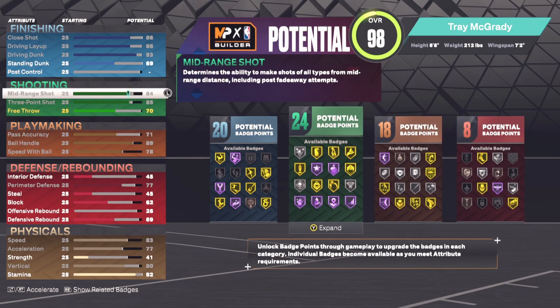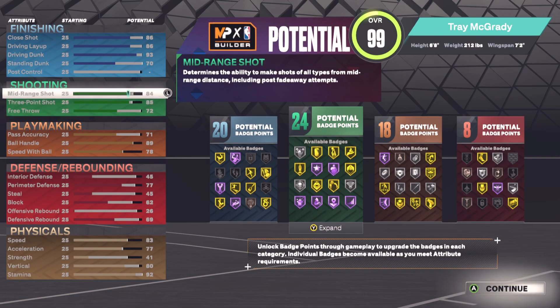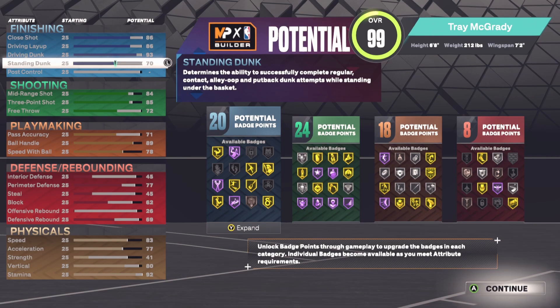I'll just pick this up to 70 standing dunk and put this back to 72 — these are our new stats. I wanted to get the 70 standing dunk just in case I couldn't get certain dunk packages, since I think 70 is the minimum or max you need for all the dunk packages.